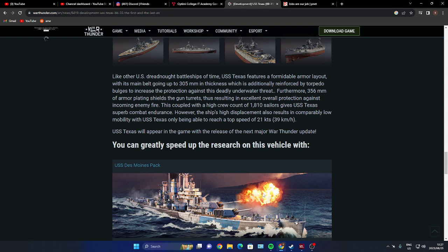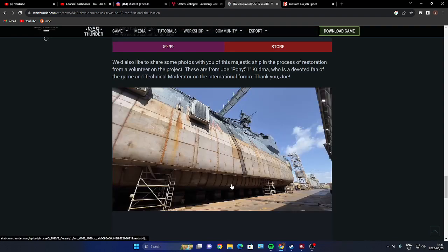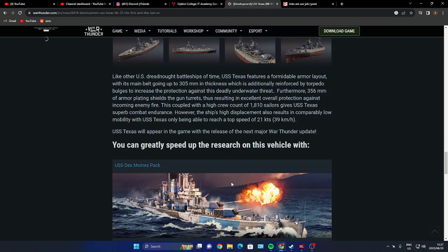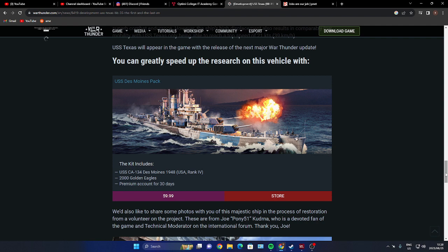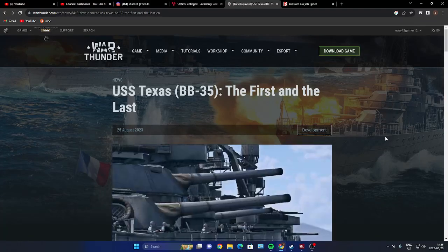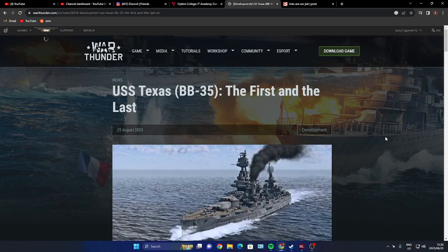The USS Texas will appear in the game with the release of the next major War Thunder update. There are some pictures posted of the renovation of the ship as well. You can greatly speed up your research on this vehicle with the USS Texas pack — a ship at Rank IV, 2,000 Golden Eagles, and a premium account for 30 days — for $60. That's all the snail has to say about the USS Texas. Don't forget to hit that like, leave me a comment, and tell me what you'd like to see coming to the game. Keep well — see you guys in the next one!